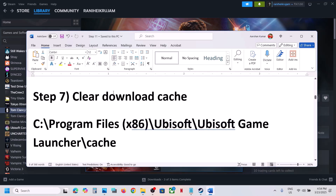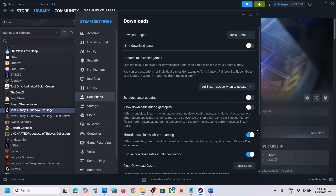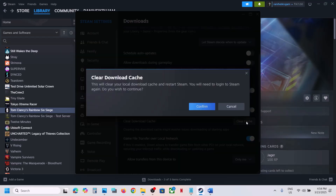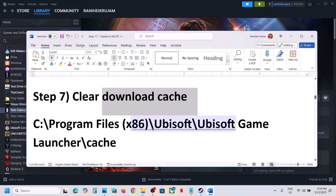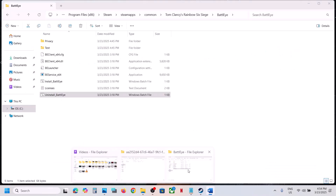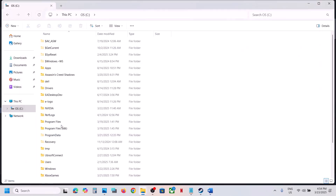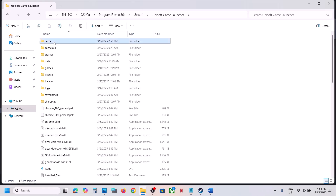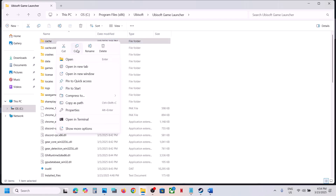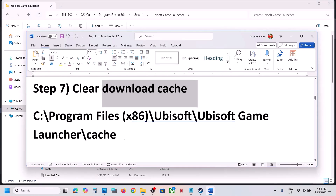The next step is to clear the download cache. For Steam users, go to Steam, then go to Settings, then Downloads, and click on Clear Cache and confirm it. Launch the game and check. If you have the game on Ubisoft Connect, go to File Explorer, go to Program Files (x86), open the Ubisoft folder, then Ubisoft Game Launcher. Here you can see a cache folder — create a backup if you want, then right-click and delete it. Launch the game and check.